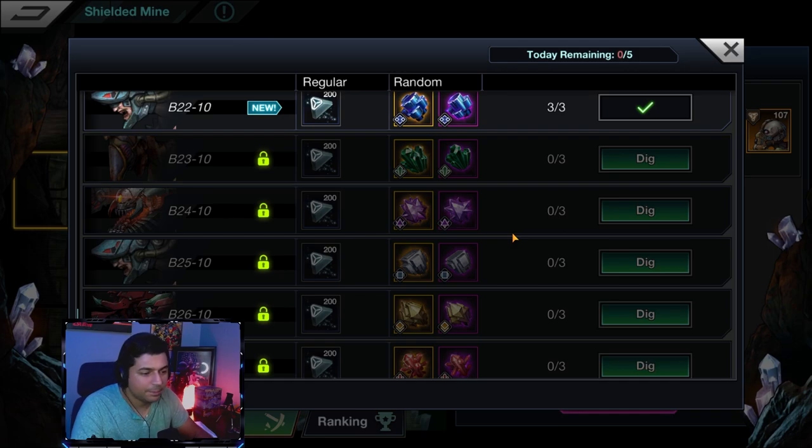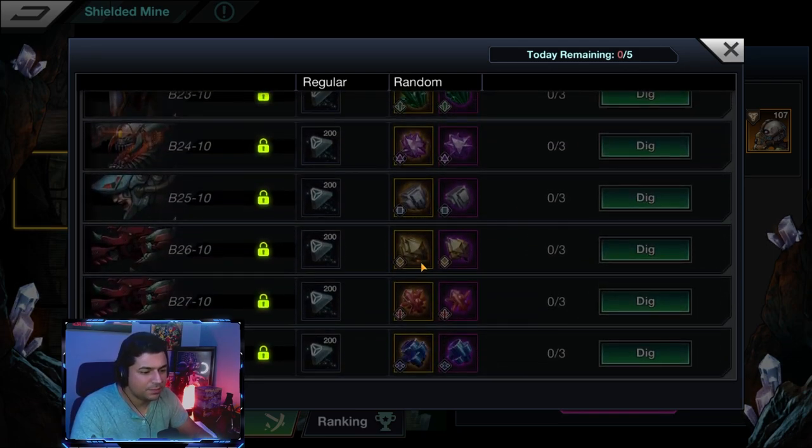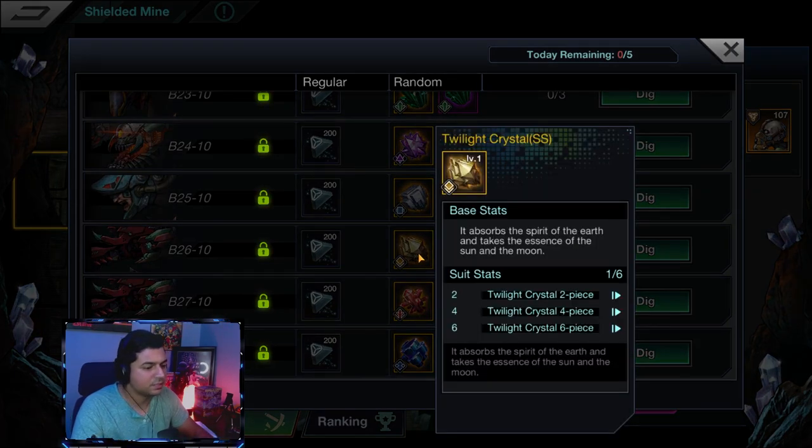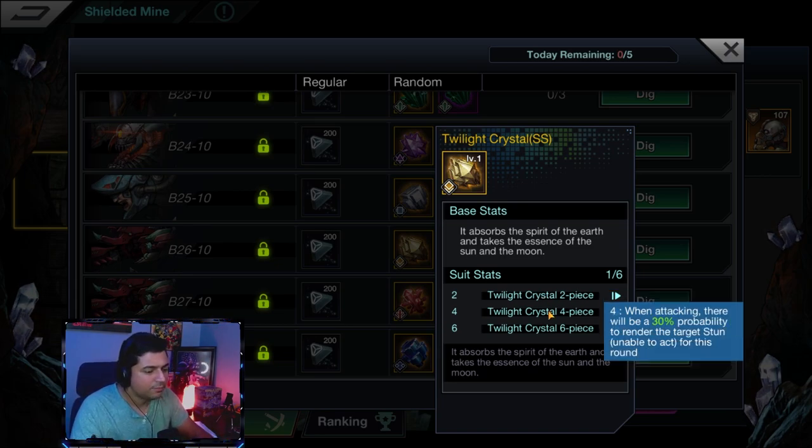Magnetic Stone could also work great on your frontline like Patroclus, Petroleum BB, or Phoebe. For the next set — the Twilight Crystal — I'm using just the two-piece on Phoebe because it gives a little bit more accuracy and attack, so she deals more damage and lands her hits more consistently.